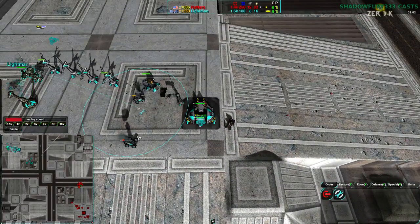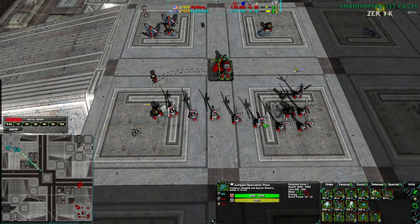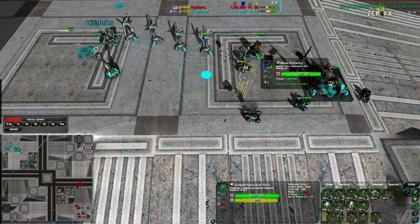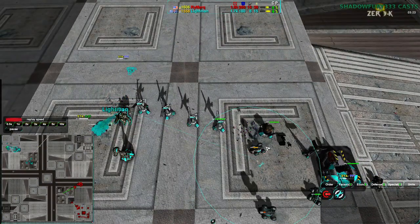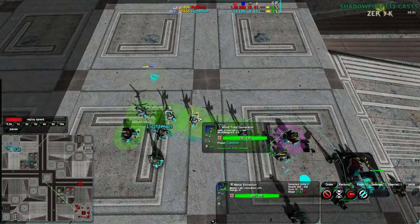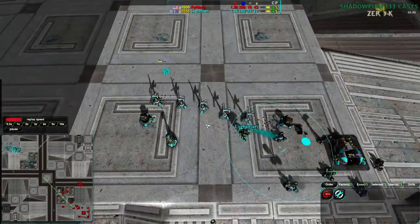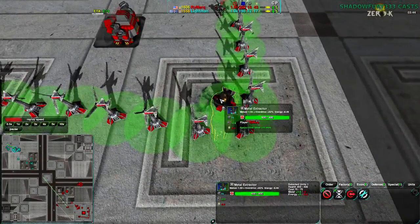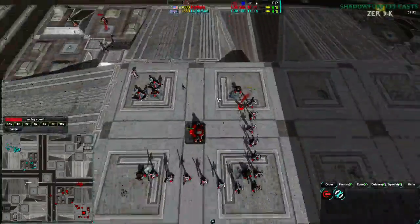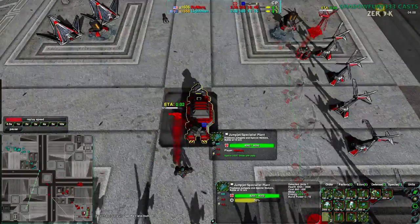Army value is in Lightman's favor for now, though admittedly part of that is because Rymark has not been building up army — he's been building up economy, focusing very heavily on that and getting a lot of energy, trying to get overdrive as quickly as possible. Rymark has a huge power infrastructure right now, overdriving to the point of 2.5 per metal extractor that normally produces 2. This Freaker is pushing metal into the factory, which is perfect for Rymark.